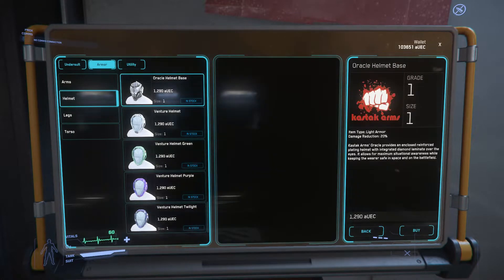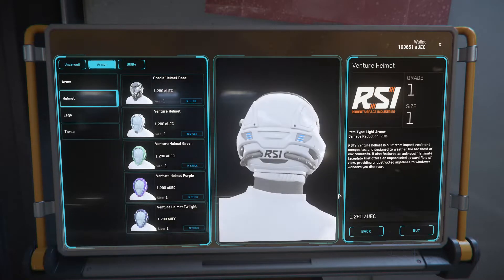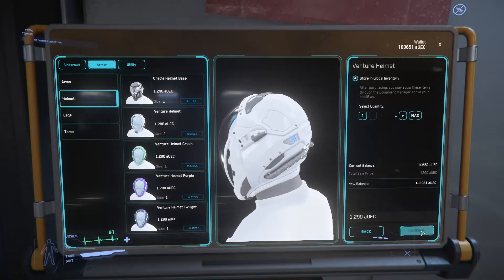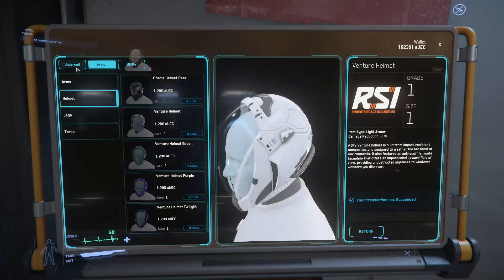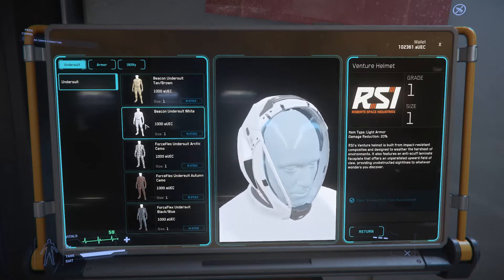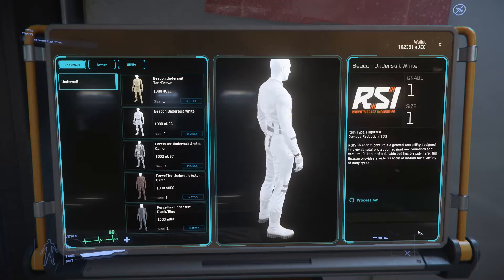Work also continued on the bartender, with the first iteration of mixing station tech added. This extends the character's ability to not only pick up and serve items from the fridge, but to also prepare new drinks at the mixing station. Several other small improvements were also made to make the overall experience smoother.